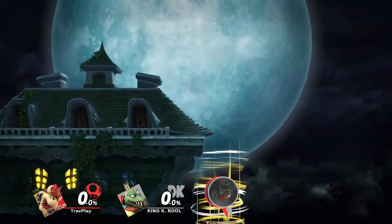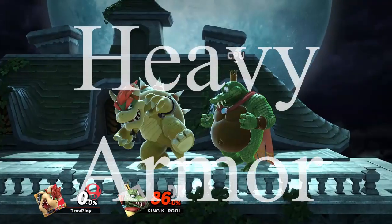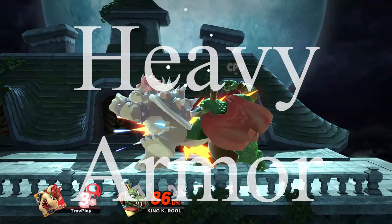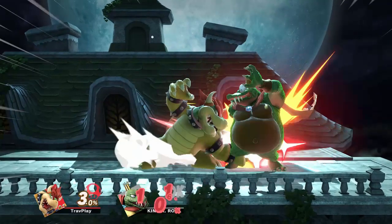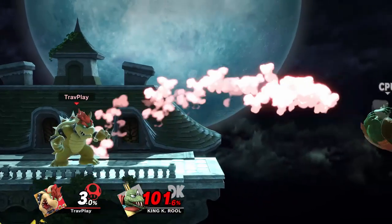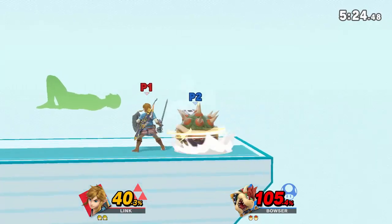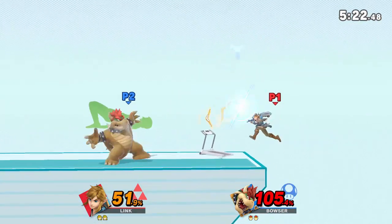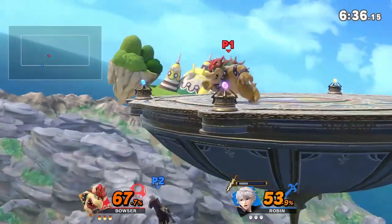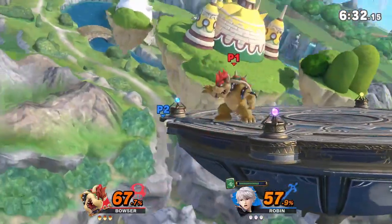If your character has a good recovery, you can break out of it and make your way back to the stage. Another thing to respect is Bowser's heavy armor and tough guy attributes — it makes him not flinch from soft jabs when he's beginning certain moves, so your better option is to grab him instead of jabbing. Bowser has a good ledge-trapping game because he's so big and fast, he can cover all the options effectively. Make sure you're mixing up your getup options and you should get past this.